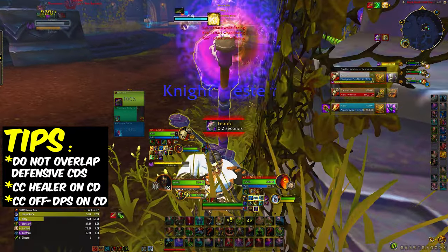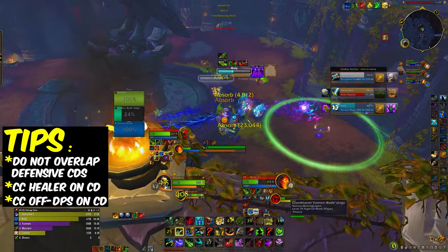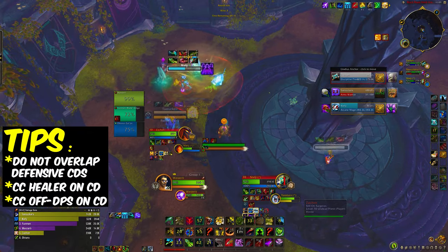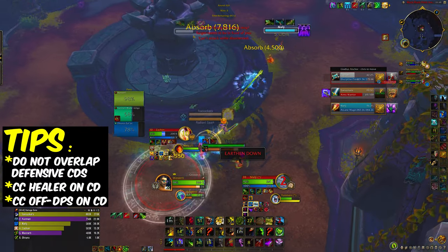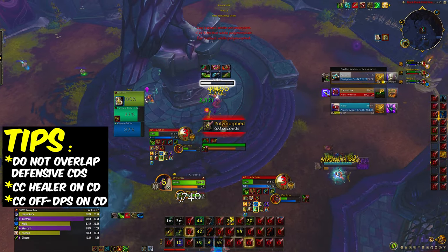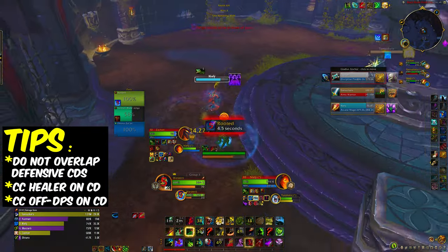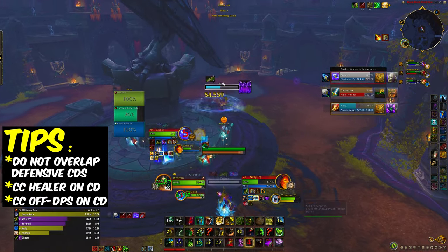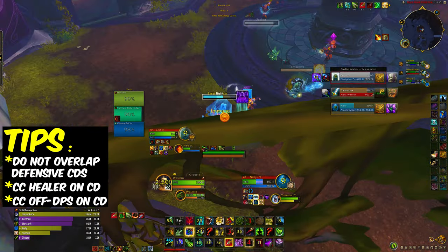I roared Sacrifice on the monk because they're using a lot of cooldowns on him. I scatter the warrior — he trinkets that Scatter, which is funny. I have an Intimidation and I see he has 10 stacks of Latent Poison so I go on him a little bit to mix him. Then I scatter frost trap with that grapple and we get a block.